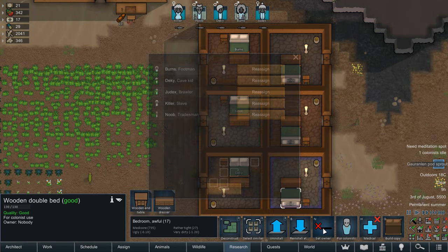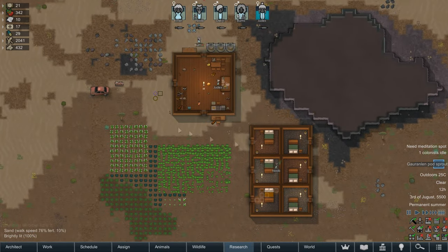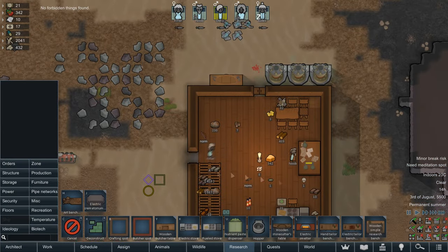Prepare Carefully causes irreversible damage to colonies that run for more than two or three years — ticks can drop below 60, meaning the speed buttons at the bottom do absolutely nothing, making any late game colony an absolute chore to manage. Save yourself the pain. Bin it. Use Character Editor instead.